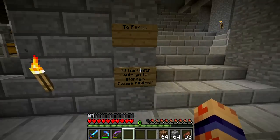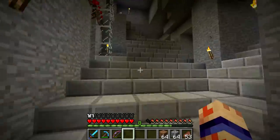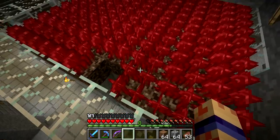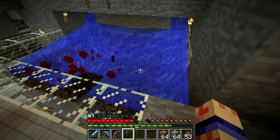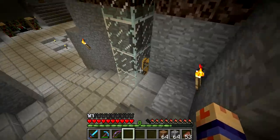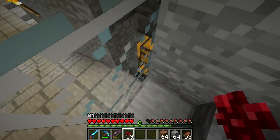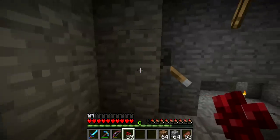Beside that is the farms. All the harvests from the farms will go straight into storage. Here is my nether wart farm - sure is nice and red, isn't it? There's one hole in the ground. Watch what happens when I put water - they all fall down. There is a hopper down there and it goes directly into the chest that holds the nether wart. So I don't have to take anything down, it all just goes by itself.